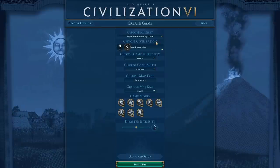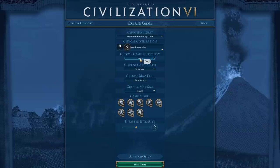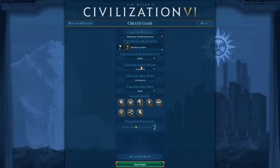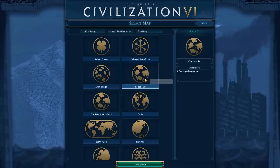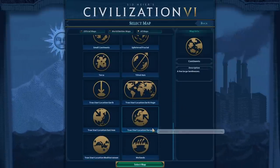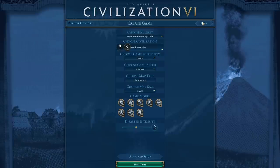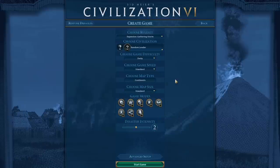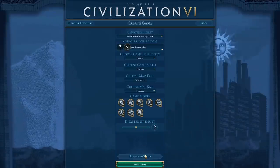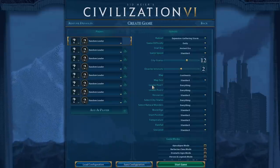Enough crankiness. Let's go ahead and create a game. We're going to play with all the rules on deity difficulty, which I say I have no right to win on. I think we'll play standard speed this time. Continents map - I do tend to like it. Truth locations are fun but lead to wonky stuff. Continents is a gold standard for a reason. Standard map size, no game modes. Disaster intensity at two. I'll leave city states as is and random it.